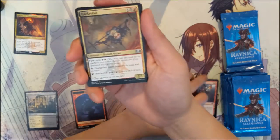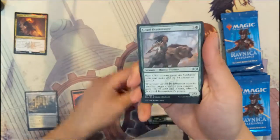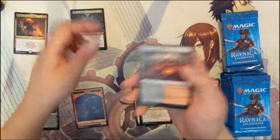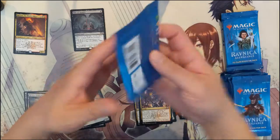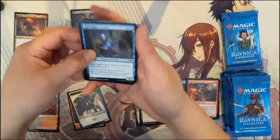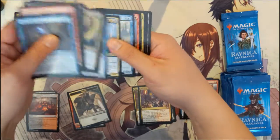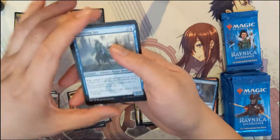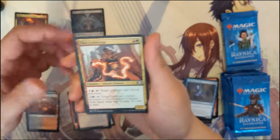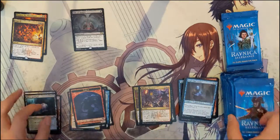I can't say I'm loving this set, but it's always fun when something new comes out to crack a bunch of packs and see what we can pull. Biggest hit is the Hydra — the Hydrocrasis. We also got a Spy, Rambling Ruin, Clan Guild Mage, and then Bedevil. Pretty good pull.